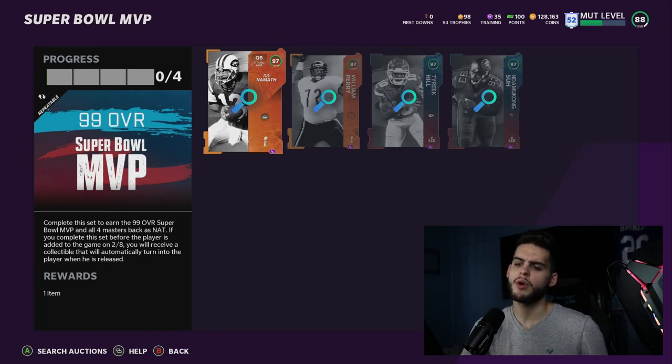I wonder — if you know who the player is, can you still do the set? Because you'll know by end of night who the Super Bowl MVP is. Based on the wording, it says 'before the player is added to the game you'll receive a collectible that will automatically turn' — so it seems like you'll be able to do the set even after you know the Super Bowl MVP.